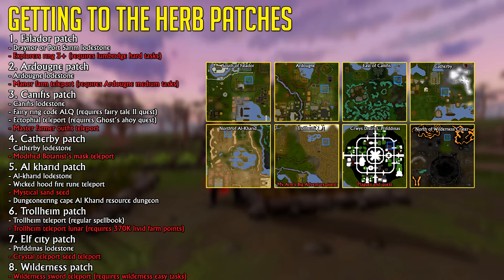If you have level 85 Smithing, 4,000 Harmonic Dust, and have completed the Eyes of the Glouphrie quest, you can create an Attuned Crystal Teleport Seed with unlimited charges. The fastest way of getting to the Wilderness Patch is through the Wilderness Sword 1 or better, which requires the Wilderness Easy Tasks to be complete.